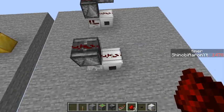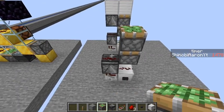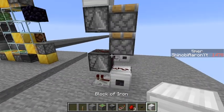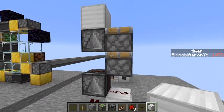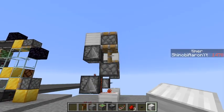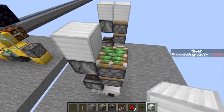Using the new mechanic, place a piston here and a piston there, then put an observer with a block on top — and that's it. It's a one-wide double piston extender using the new 1.16 mechanics. If we press this, as you can see it does everything as described.